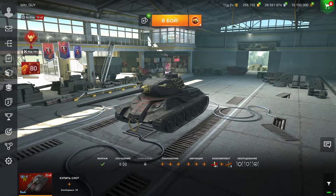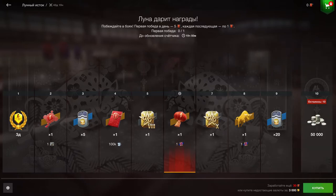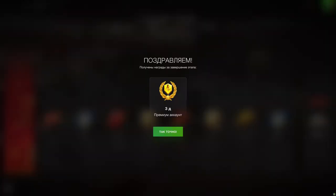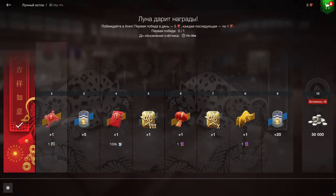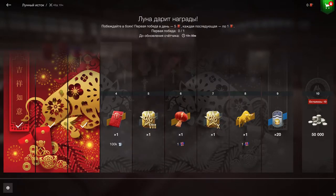They also have the Lunar Event, which is not the same as the battle pass — it's like the normal event format. As you can see, you go through various stages and get various bits and bobs — camos, the ability to get 50,000 credits — not bad. This is the official pre-release of the event details, so Wargaming are using gold here just to unlock everything to show you what you're gonna get.